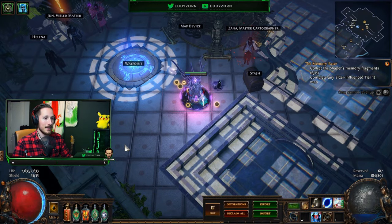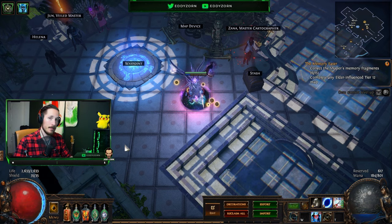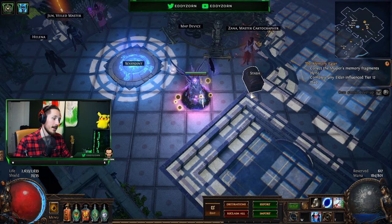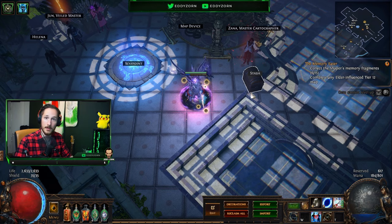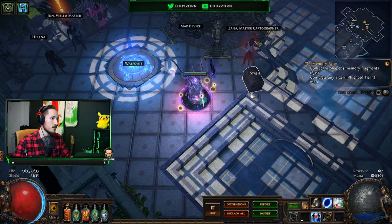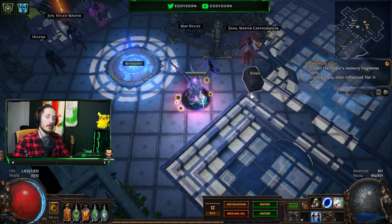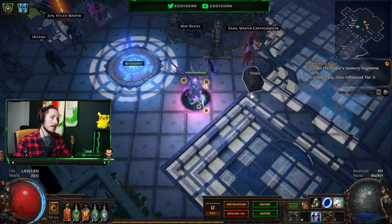Hi guys, welcome to a new video. Today we are looking at something for the absolute beginners. We've made a couple of videos on burial chambers so far, but as you guys know that's a tier 5 map. I understand if you're completely new and thinking to yourself: I can't do the tier 5 maps yet — how do I get into this? How do I get my character up? What's the best way as a fresh level 68, which is normally the level you finish the story at, to get into mapping and get the currency together to build my character fully?